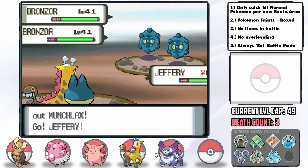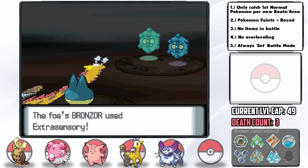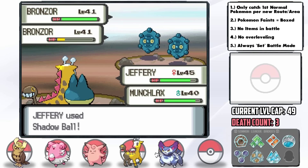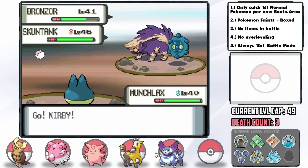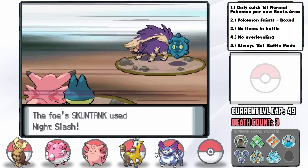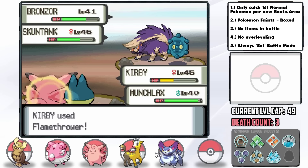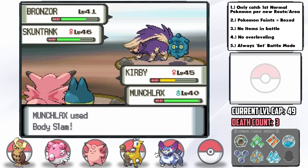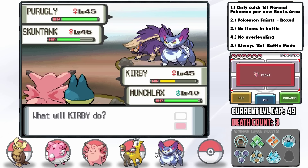They lead with two Bronzors and I lead with Girafarig while Barry sends out Munchlax. A huge issue is that their Bronzors know Light Screen and Reflect which causes big problems. After a long back and forth we take down one Bronzor with a bit over half health remaining and they send in Skuntank. I decide to switch in Kirby who gets hit by Night Slash on the switch, then we get hit by Poison Jab and only manage one Flamethrower on Skuntank which doesn't do much — then Bronzor gets another Light Screen up.